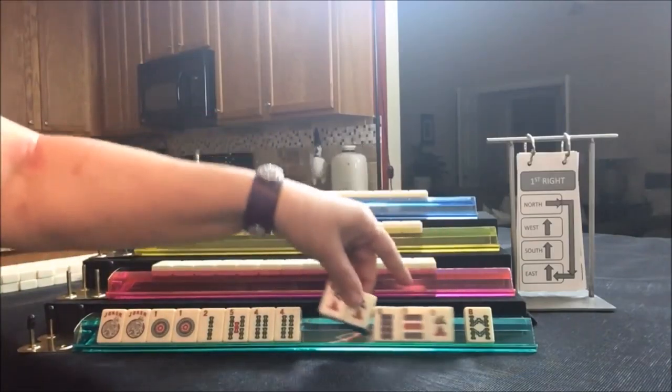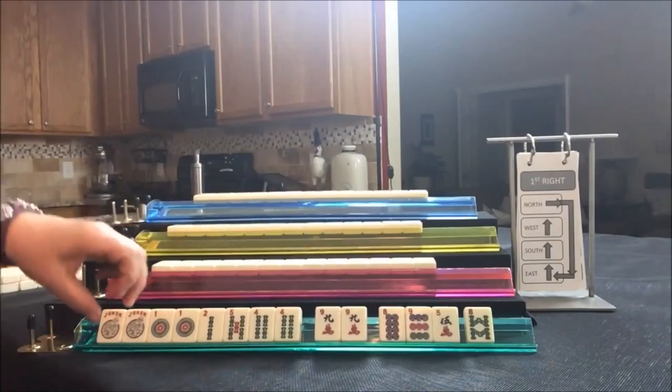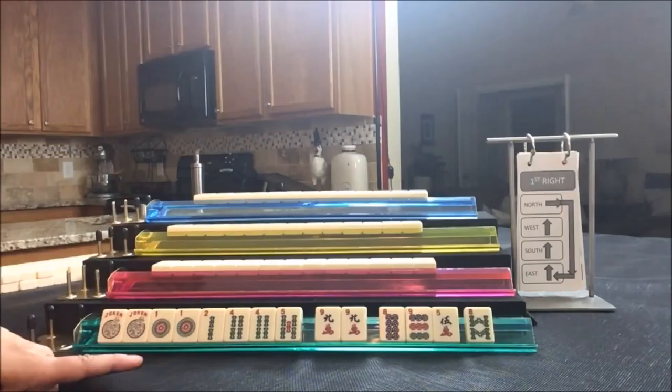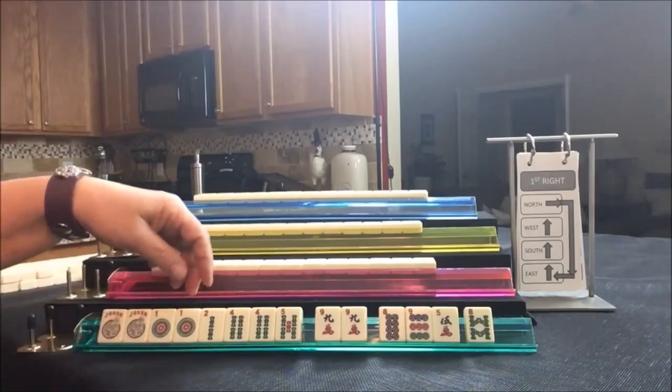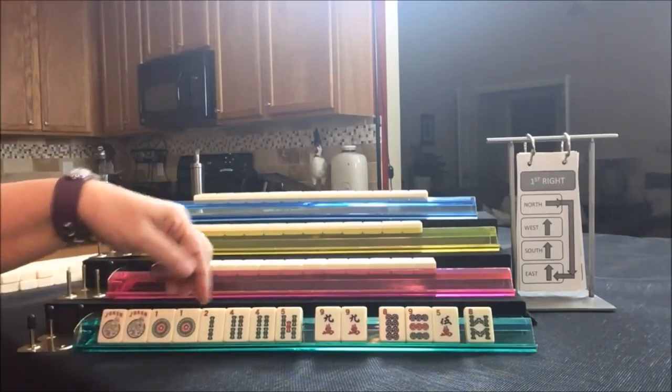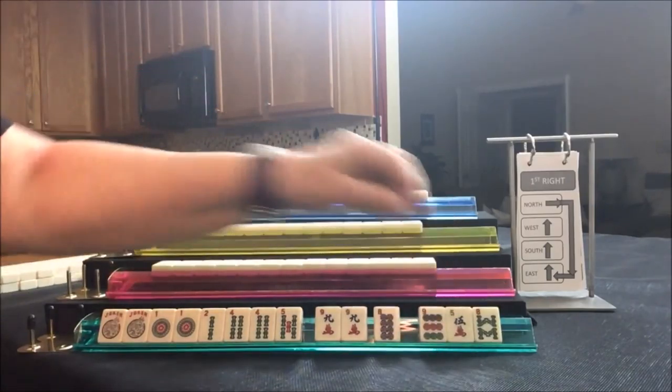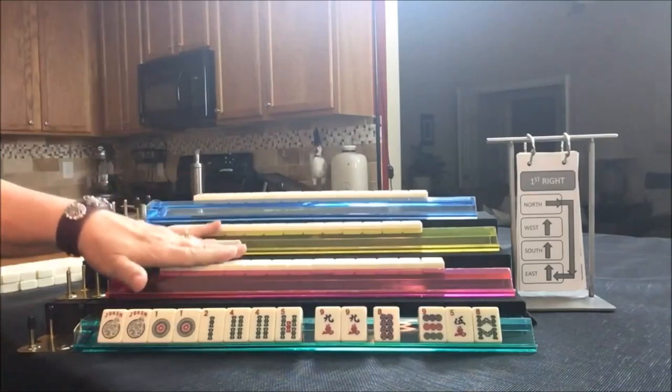Let's just hold the nines for joker bait and focus on consecutive — one, two, three, four; one, two, three, four, five. We could probably go ahead and discard those three. Let's see what we can do for South.